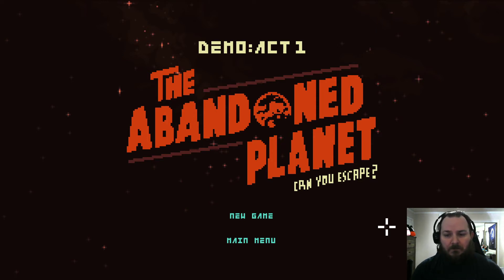So what is The Abandoned Planet? It's a throwback, retro-inspired, point-and-click adventure with chunky and beautiful pixel art. It's developed by Dexter Team Games and published by Snapbrat Games AB. It has a release date of first quarter of next year, and of course this is just the demo — so all we're going to see is Act 1, if we finish it in the time. Exploration, puzzle, point-and-click, sci-fi. Nothing else I need to tell you — I'll just jump right into it.